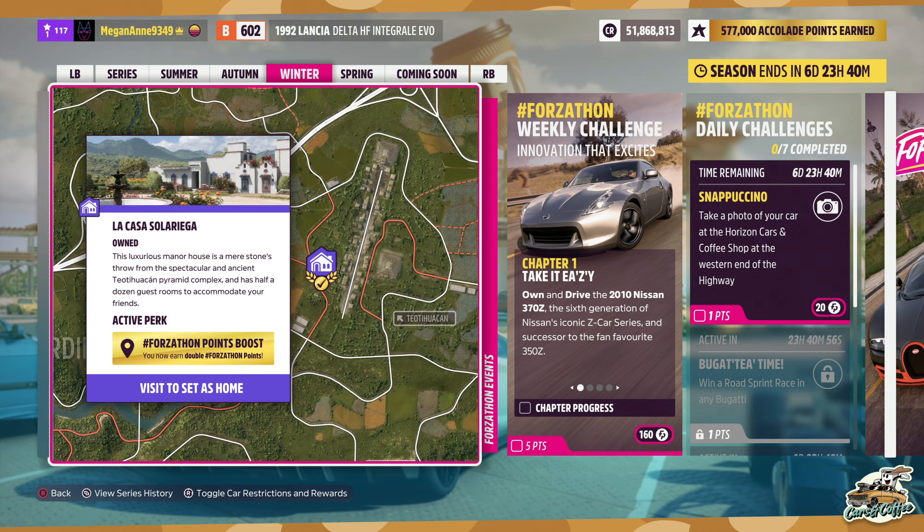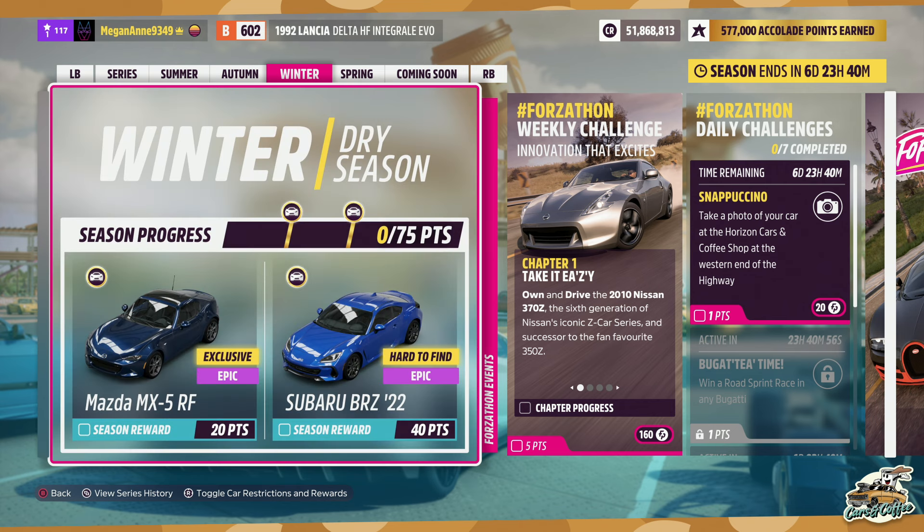You can also double your rewards if you own the house location on the map, which is located near the Te Tehuacan ruins. Now before we get into those challenges, let's look at the seasonal items and the Forzathon shop for this week.